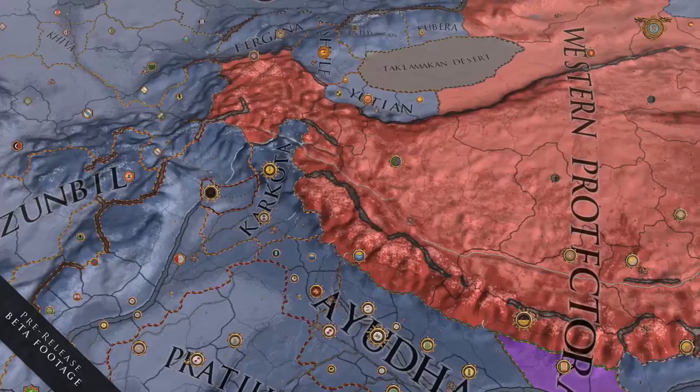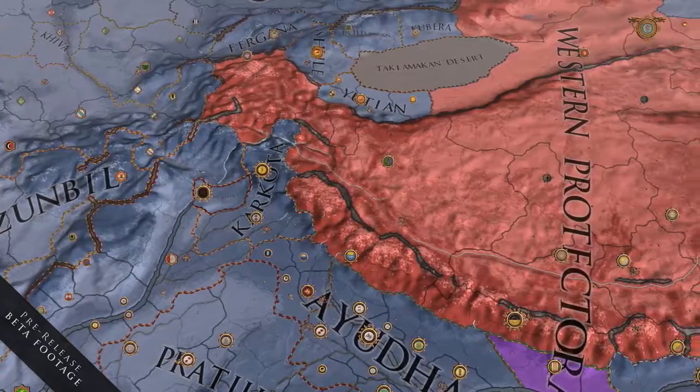Hello everyone, my name is Henrik Folleus and I'm the game director of Crusader Kings 2. I'm going to talk a little bit about the latest expansion for Crusader Kings 2, which is called Jade Dragon. And as you might guess from the name, it's about the Orient and in specific, China.